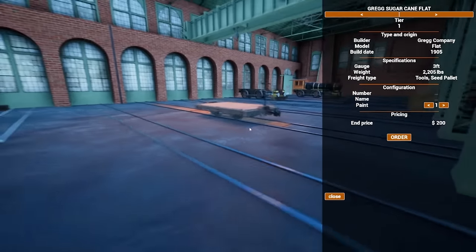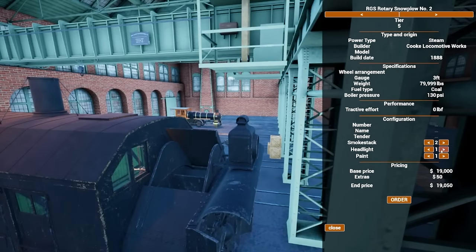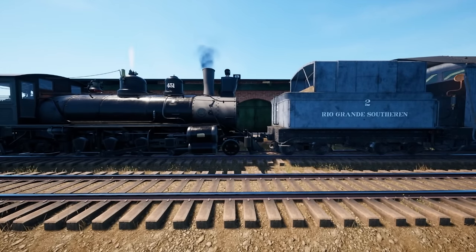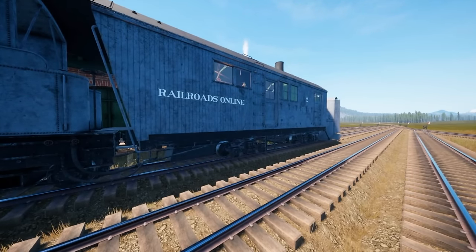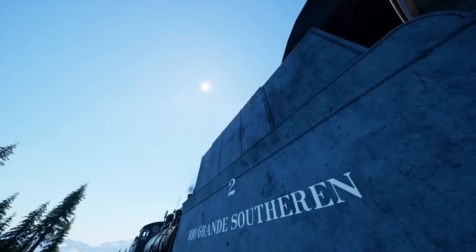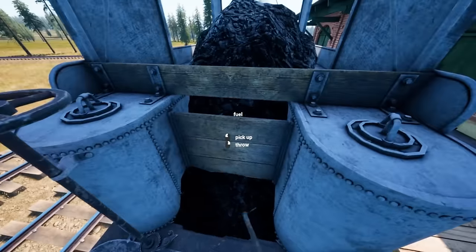Let's preview the Rotary Snowplow in the store. We've got two different smokestacks, some headlight options, electric lamp lights, and different paint schemes. RGS No. 2 requires an engine behind it because the snowplow is not self-propelled — we have a Class 125 behind ours. Taking a peek at the model: there are interactable hatches where you can see the valve gear, sliding doors, a hatch for coal dumps, and a big firebox.